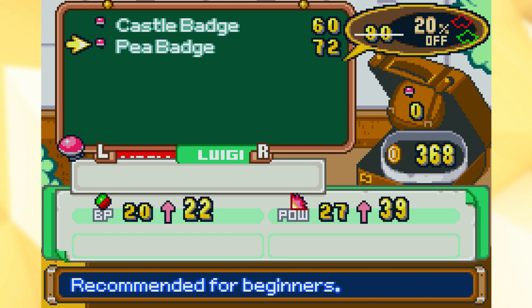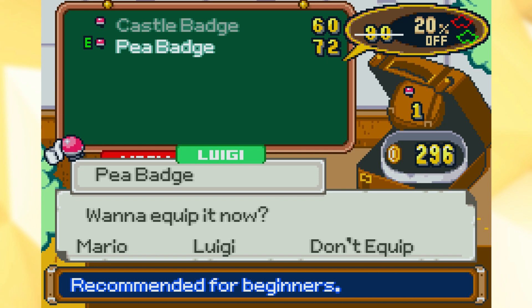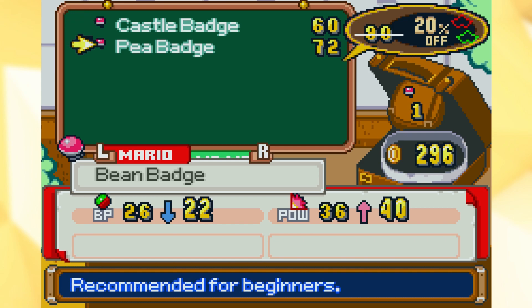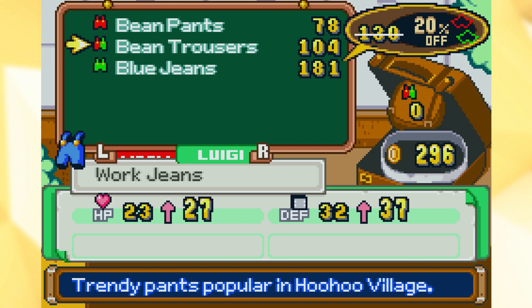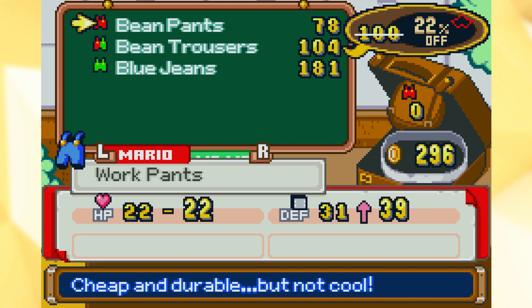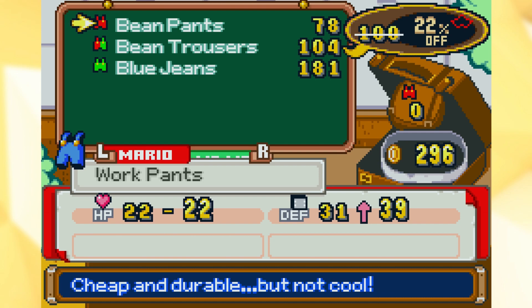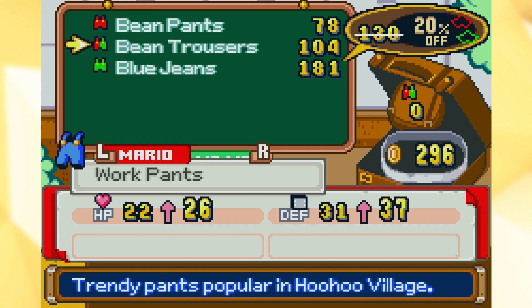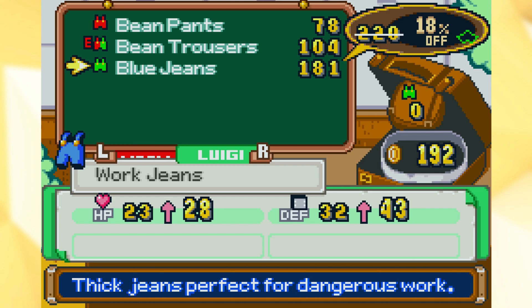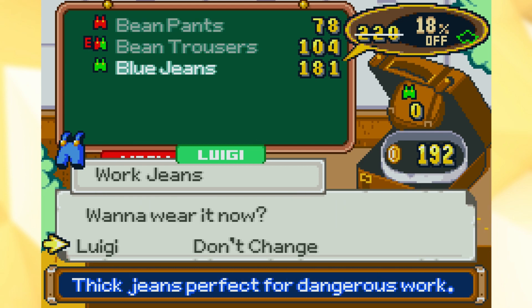We'll equip it to Luigi. There we go. And I guess he can keep that on. We won't buy one for Mario because he just got a new one. We could get him — you know, let's treat him right. Let's get him the blue jeans. I want to wear it now. Let's do it. Alright, sick. So now we are all equipped.